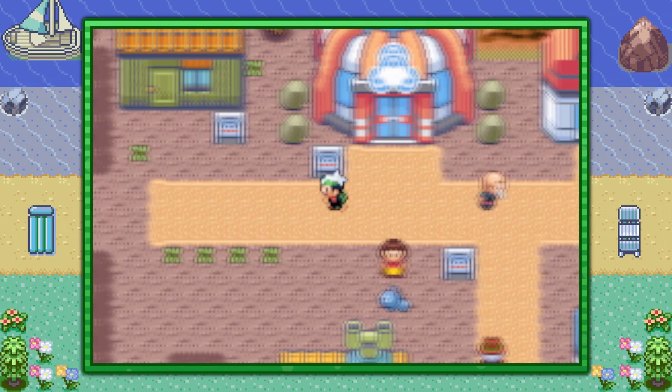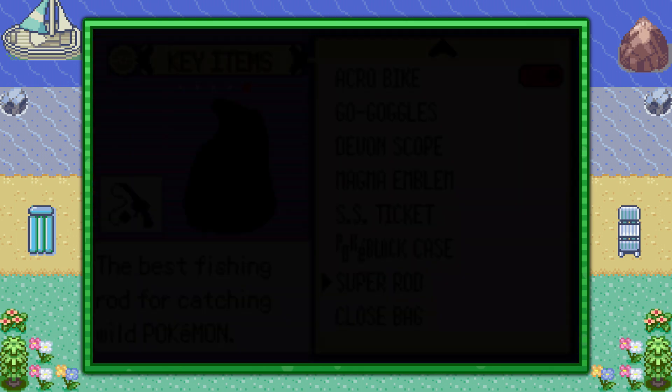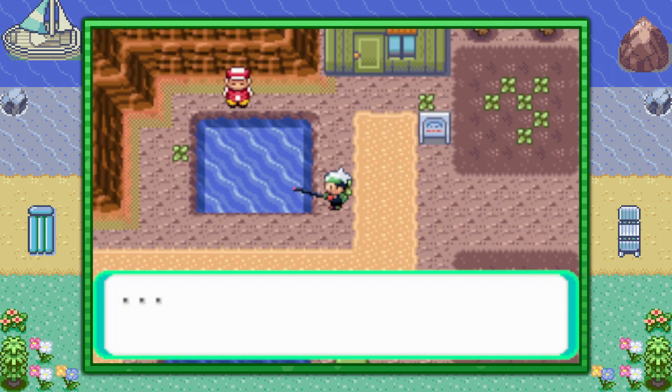From the Pokémon Center here in Fallarbor Town, make your way to the left at around 1:14 and stop at this pond that you see first — the fisherman over here. Go ahead and use the Super Rod and you're just trying to fish up a Pokémon.